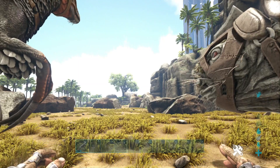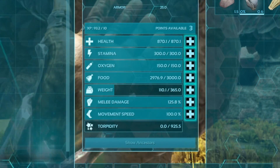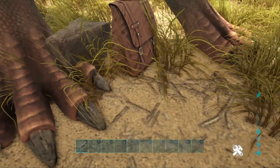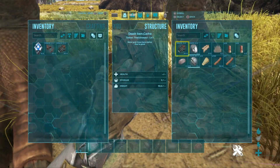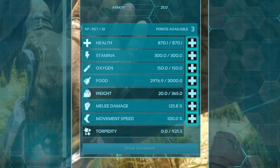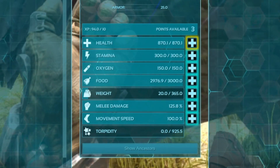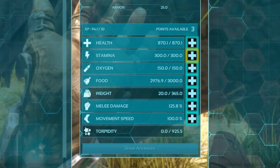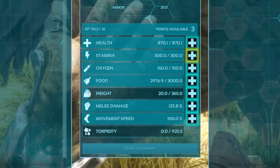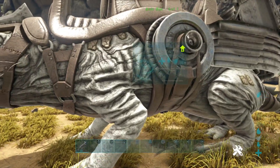Now let's get into the video. Kicking it off first, the Therizino's base stats. So the Therizinosaurus' base stats at level 1: 870 health, 300 stamina, 365 weight, and 125.8 melee damage. Not a bad amount of stats for it at level 1.